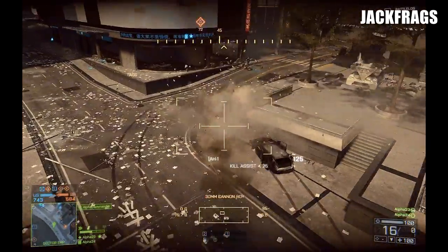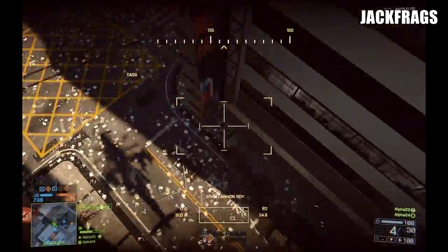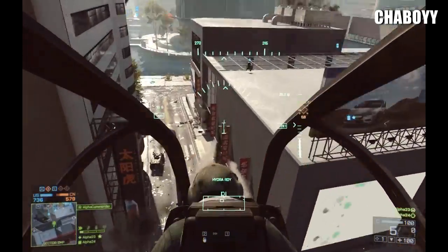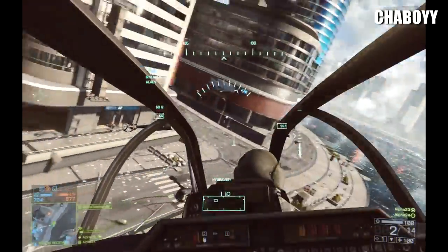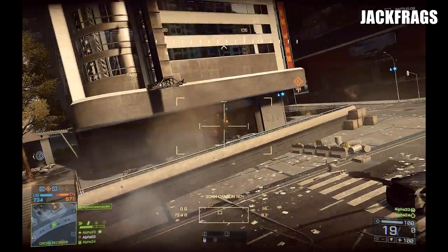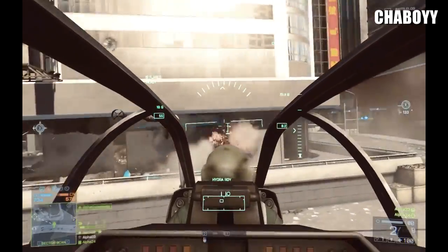They just got the drop on some infantry right there. You'll notice there's also an armored vehicle down there with a gunner in it. The main 30 millimeter cannon definitely still does damage to lightly armored targets and even heavily armored targets. Cha-Boy's doing a good job keeping this chopper up between these skyscrapers — check out the bases of these buildings. They're just wasting guys in this little department store, and it looks awesome how much detail they put into the ground level of all these giant skyscrapers.